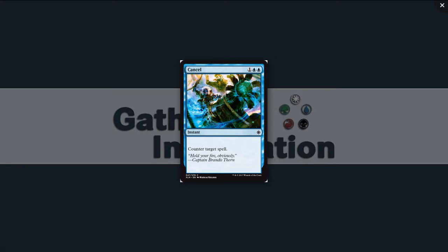Cancel: one blue, blue for an instant at common. Counter target spell. It's what we get for counterspells — marginally playable. In sealed you'll play it, in draft you probably won't. Don't pick them up early because they're going to come to you anyway.